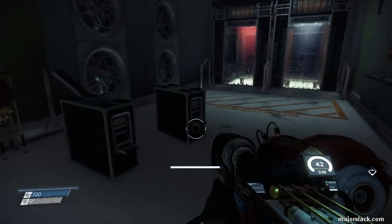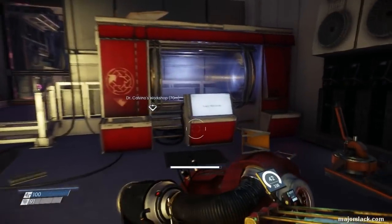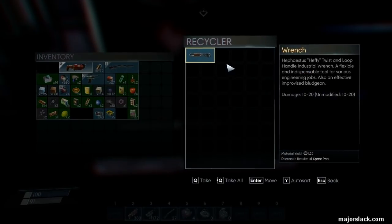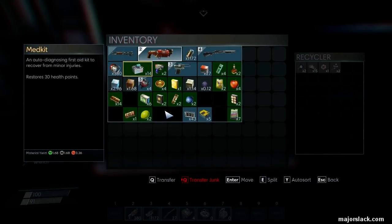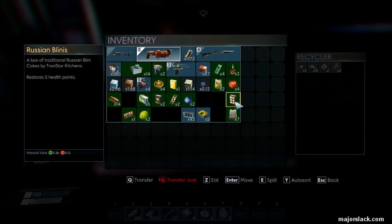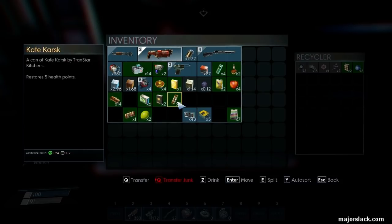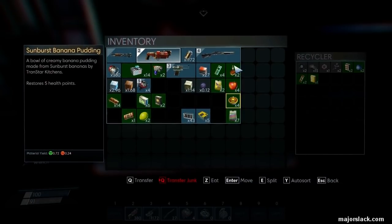First I want to empty out my inventory. There's a recycler downstairs that we restored by repairing - it's right here. I desperately need some space. All these small food stacks - I just want to keep the big stacks because small food stacks aren't really worth a slot. Recycle that, recycle that - shaker lemon pie, recycle that. Anything four or above I keep to restore my health.